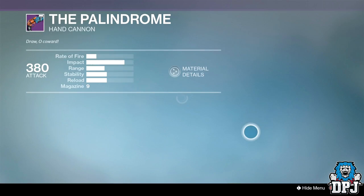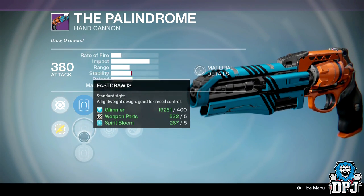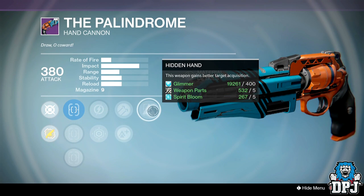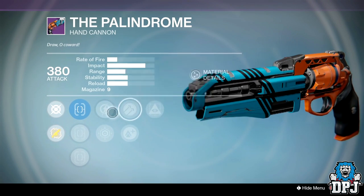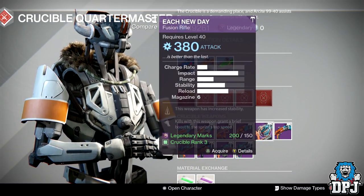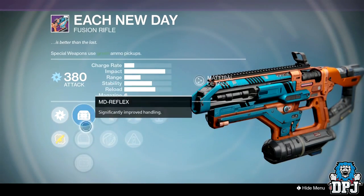The Palindrome hand cannon: sights are True Shot, True Sight, Fast Draw, and Quickdraw. Perks are Last Resort, Relentless Tracker, Hammer Forge, Lightweight, and Hidden Hand. Hidden Hand is actually underrated on hand cannons — not the worst roll in the world but not the best. I personally wouldn't spend my legendary marks on it since I already have the perfect rolled Palindrome.